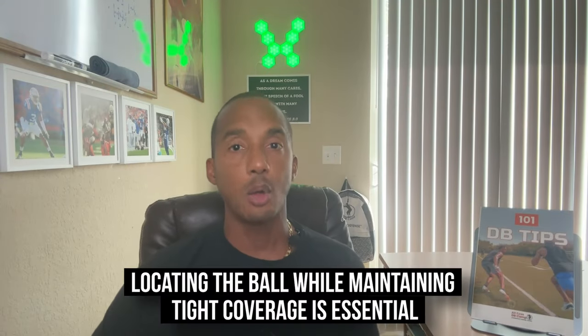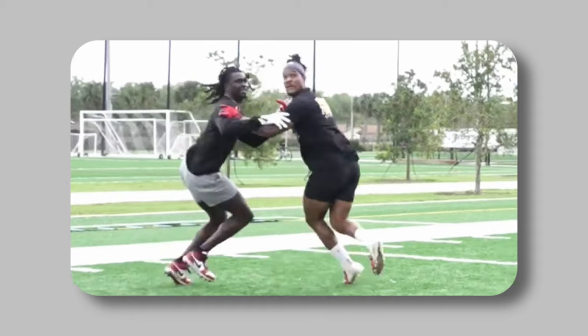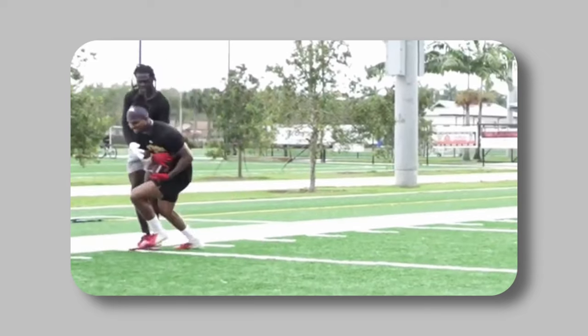Number five: locating the ball. Locating the ball while maintaining tight coverage is essential. Turn your head at the right time to locate the flight of the ball. While doing so, maintain contact with the receiver and be prepared to adjust your body positioning to make a play on the ball. This key element is where a lot of defensive backs go wrong. Know what type of quarterback you're playing against. If you're playing against the type that throws line drives on the fade, turn around early because the throw will be low. If the quarterback puts air under the ball, look later in the route or be prepared to play the hands as the receiver bends towards the sideline for the ball.